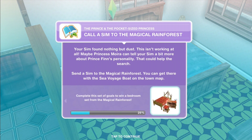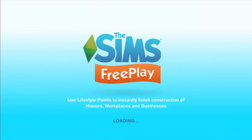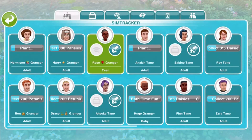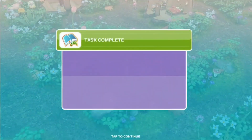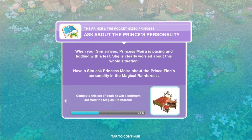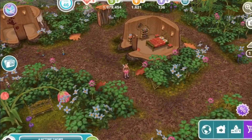Send a sim to the magical rainforest via the town map. Let's just go to the park. We spoke about this from the last chapter — he's not going to be ready for us until the quest is ready for us. Ask about the prince's personality. When your sim arrives, Princess Moira is pacing and fiddling with a leaf; she is clearly worried about this whole situation. Have a sim ask her about Prince Finn's personality.